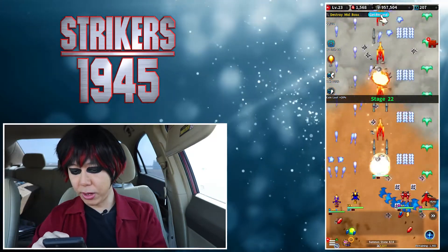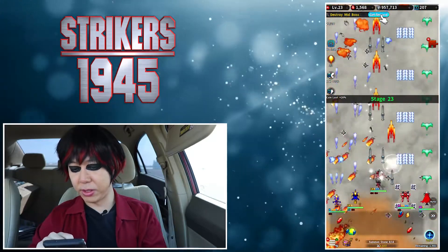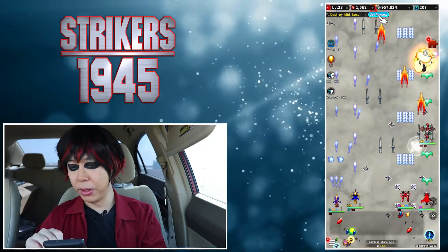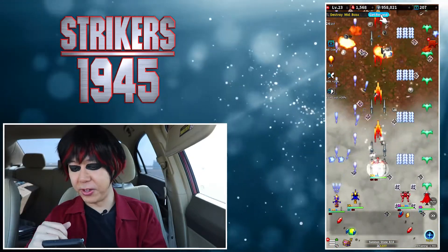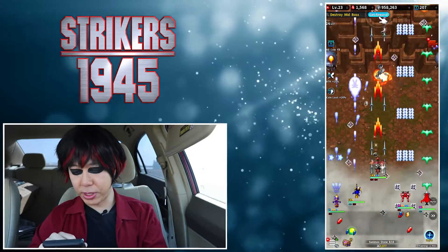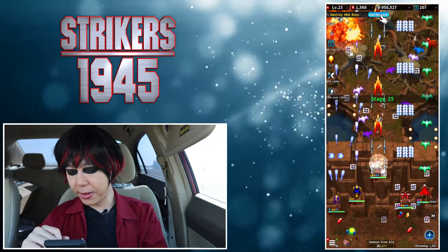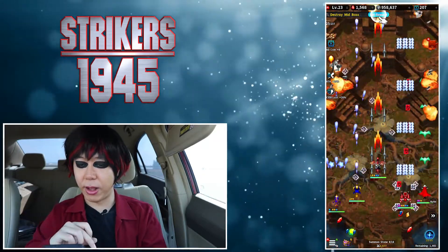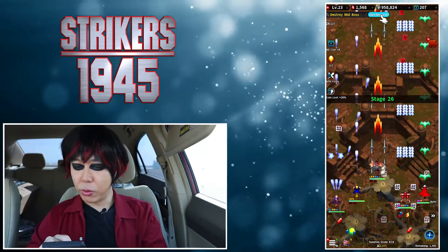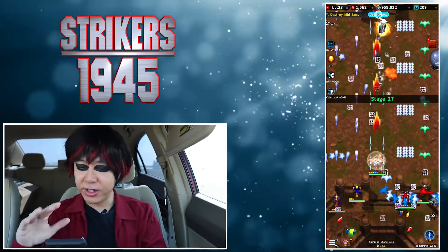You tap on your character to use your bomb. I really like the dragon character — his bomb completely fills the entire field. Compare that to another character who does a beam in four different directions, which is kind of cool but not as powerful. The dragon filling the whole field is my favorite.